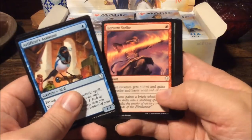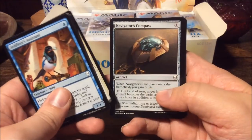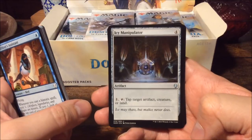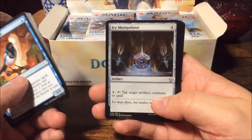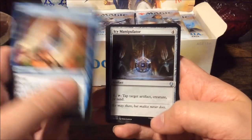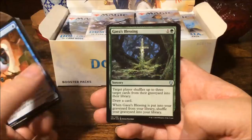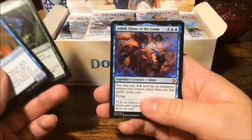Icy Manipulator — first printed in Alpha, it's been in quite a few sets now and it's a pretty solid card. Then the Weight of Memory, and Gaea's Blessing — also a reprint from Weatherlight back in the day.